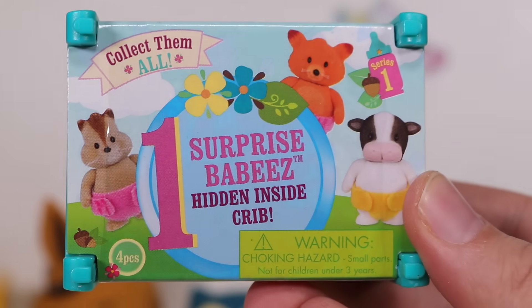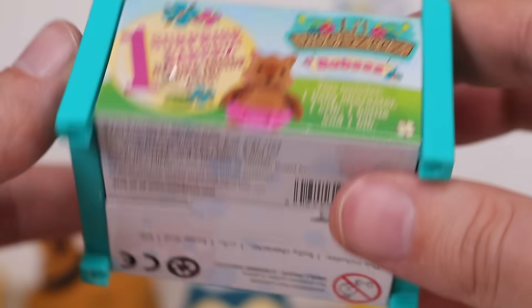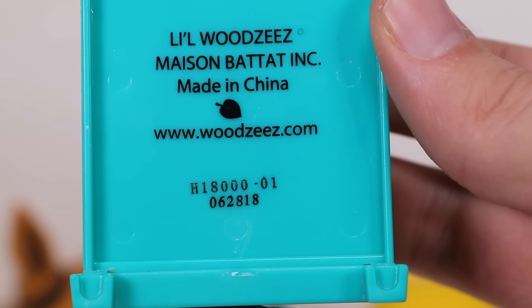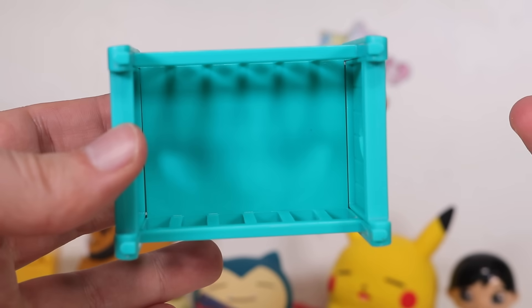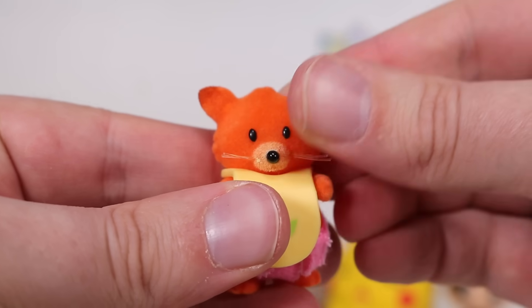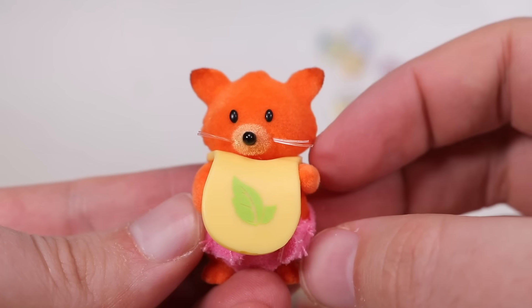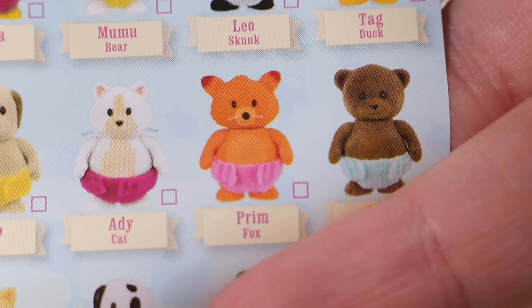Next up — Surprise Babies! Hidden inside a crib, collect them all. Little fluffy animals in skirts — Little Woodsy's Mason Batat Inc., made in China. I won't be paying that website a visit. We have a crib for your baby. I hate the feeling of them — that's actually pretty cute. I really hate this kind of velvet-feeling stuff. He's like a bootleg Tom Nook — he's got a baby bib on and a diaper. Her name is Prim the Fox. I think you need to go to the naughty corner, Prim.